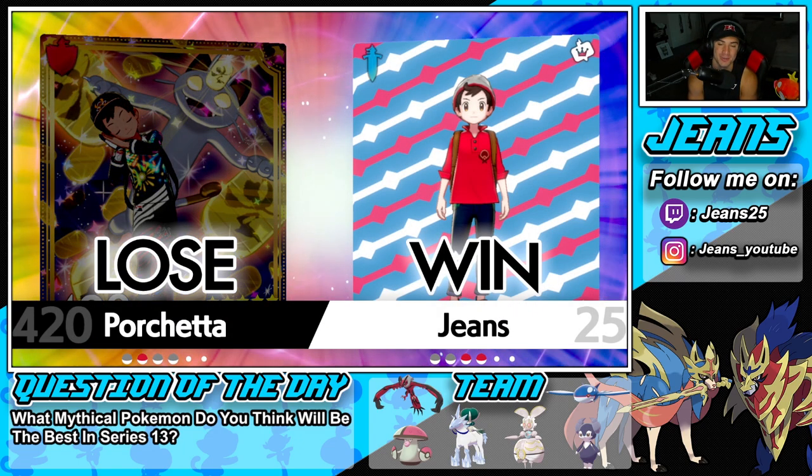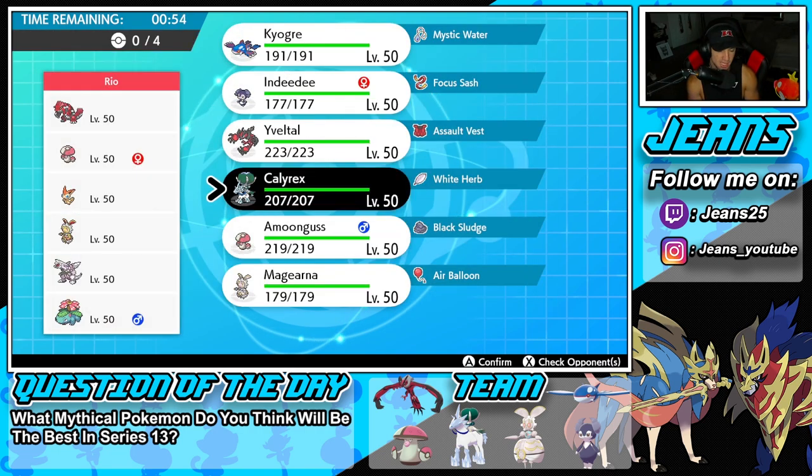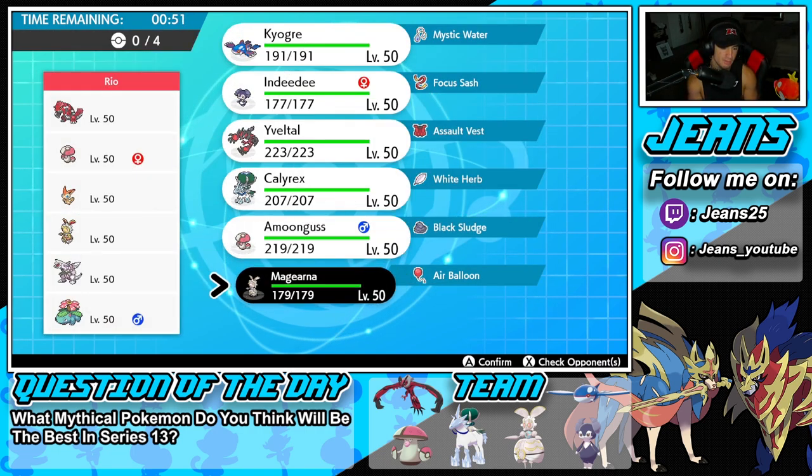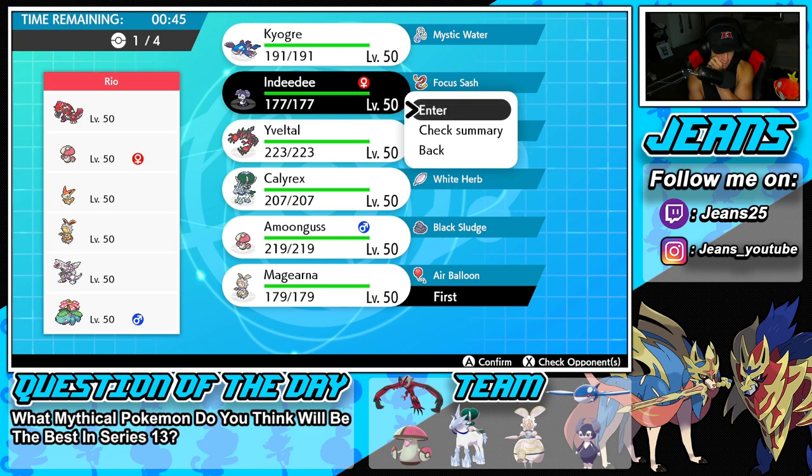I'm a little surprised our last opponent canceled - I feel like he had somewhat of a chance. Hopping into our third and final battle, we're going up against another Magearna team. Interestingly, their Magearna looks red and gold while ours is white with gray - I wonder if there's a difference? Somebody let me know in the comments. They also have Victini, Groudon, Palkia, and Amoonguss for support.